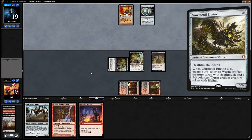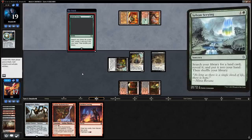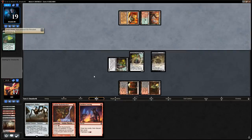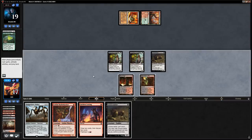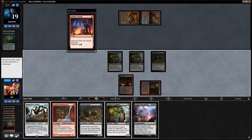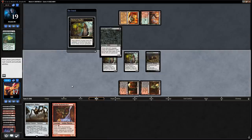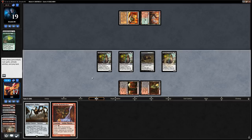Tron could potentially drop something like a Wurmcoil Engine which would be the worst we could face. Opponent has turn 2 Grove, so no turn 3 Tron at least. There's a Sylvan Scrying. We Loot, discarding Gravecrawler, then cast it out of the Graveyard. We find a Bridge — Bridge goes to the graveyard and we discard Gravecrawler. Supplier has higher upside since we could still hit a Vengevine — no Vengevine though. So Hangerback for 0 makes a Zombie token with Bridge, and next turn we can Bushwhacker.